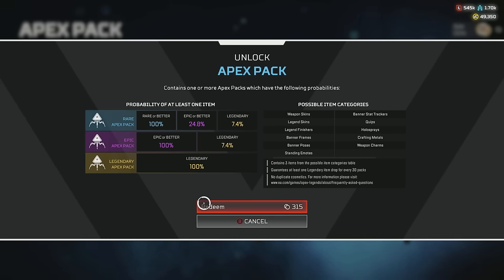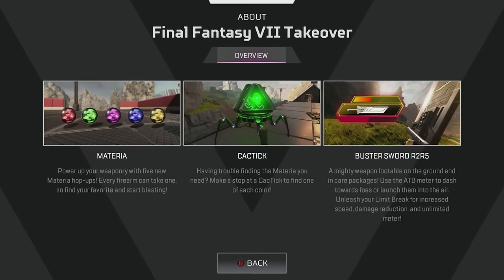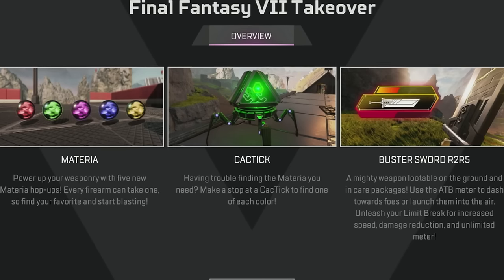Let's finish by talking about the game mode itself, because Final Fantasy is taking over the normal Apex Legends pubs games. The core aim is essentially the same as a normal Apex Legends battle royale — you're still trying to be the last squad to survive. However, the Final Fantasy takeover switches up the gameplay with two really cool Final Fantasy themed elements. First, we've got five types of materia hop-ups now in the game, each with their own colour and different abilities.